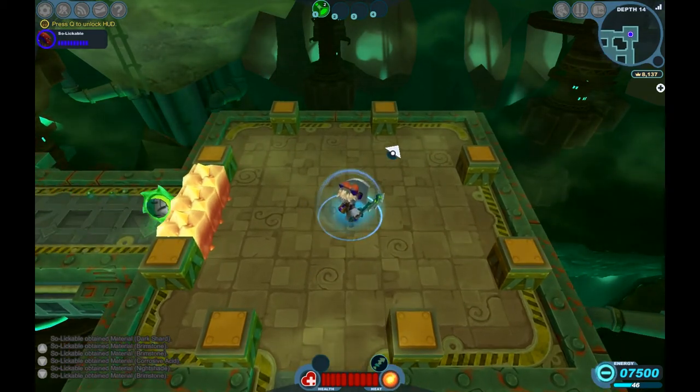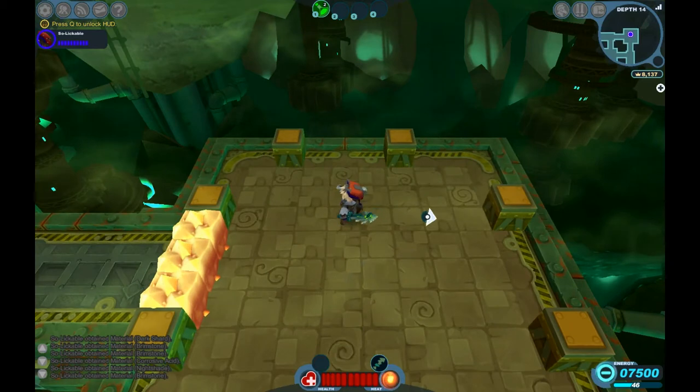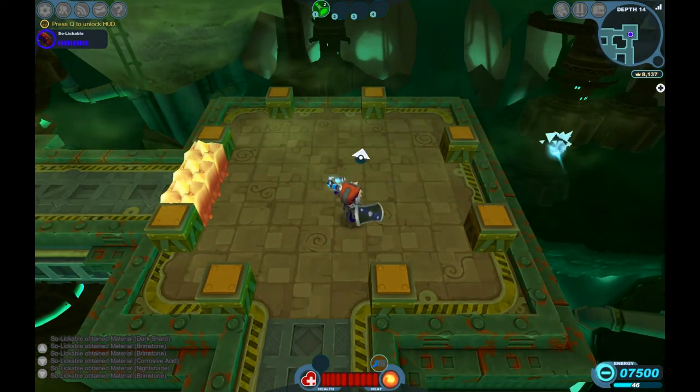These are the controls I originally started out with, but I noticed one fatal weakness: if you're using your gun, it's great — you can point and shoot.